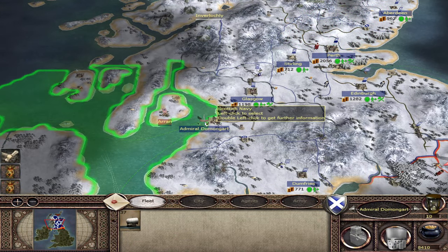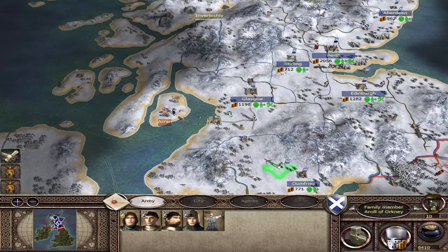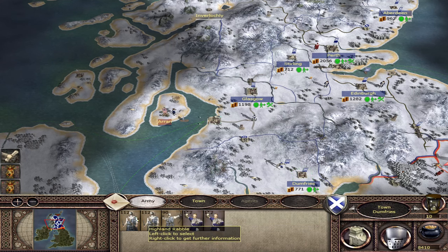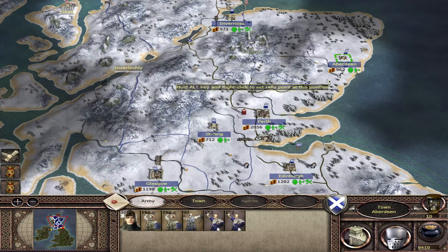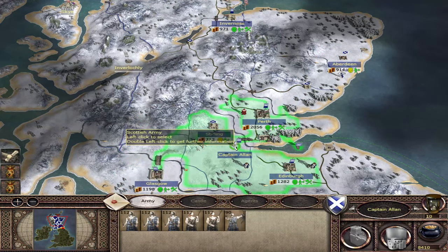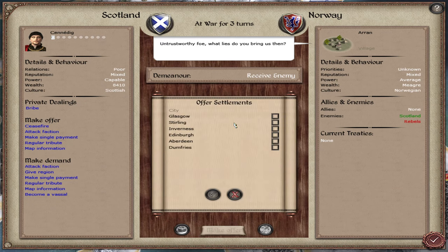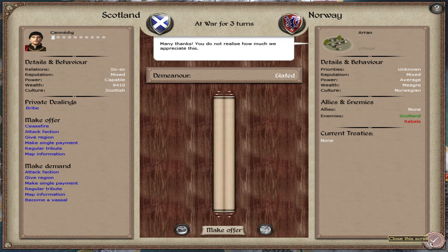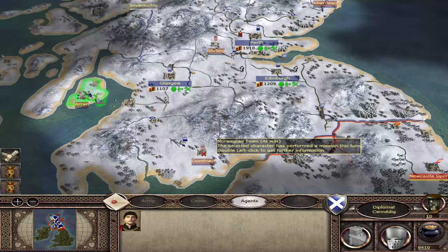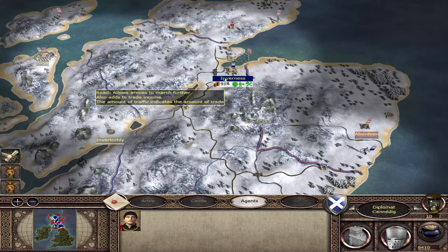And now because it's turn 10, we're going to give up our settlements to Norway. We take the armies out from the settlements we're going to give up, then bring our diplomat over to give up the settlements. So we've now lost Dumfries, Stirling, and Aberdeen. We can't attack the settlements straight away because we still need to wait a turn for Wallace to spawn.